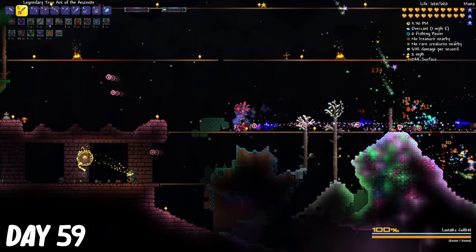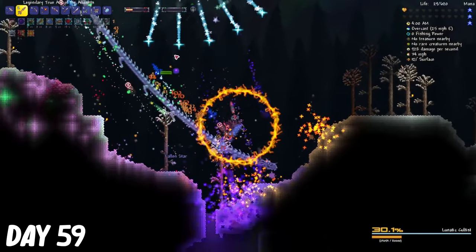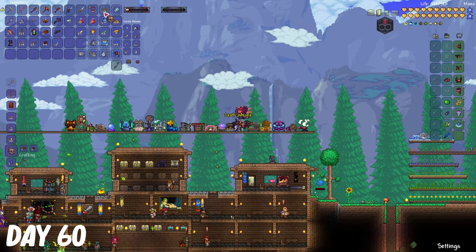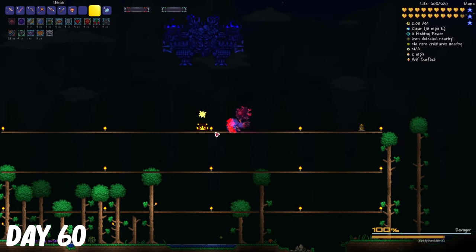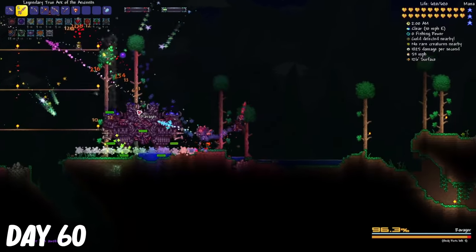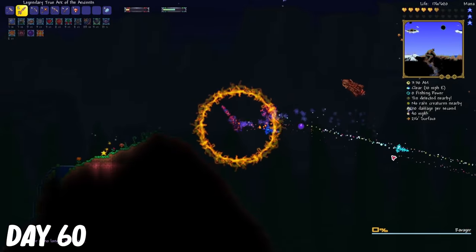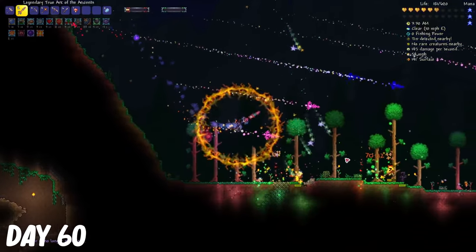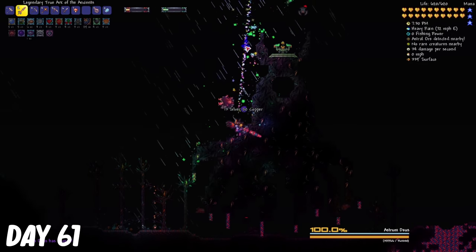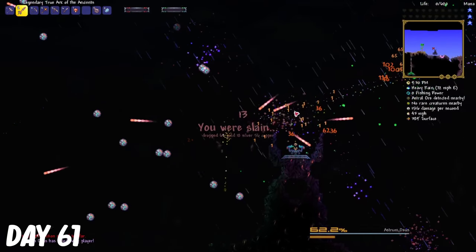After I got what I needed, I returned back home and upgraded my Ark of the Ancients to the true Ark of the Ancients. I went back to the dungeon hoping that this weapon would be able to bring me victory, but I did a lot worse. I gave up on killing the lunatic cultist for now, so I summoned the ravager instead. And this thing was like a hundred times stronger. I ended up having to run away from it. So not being able to kill the ravager or the lunatic cultist, I tried my luck with Astrum Diaz, and like the ravager, I failed miserably.